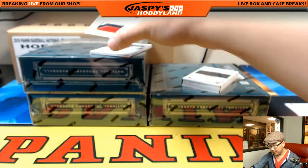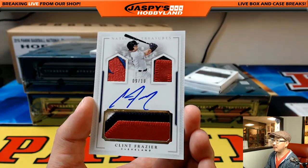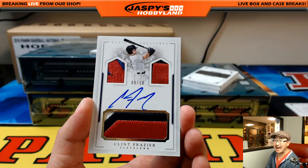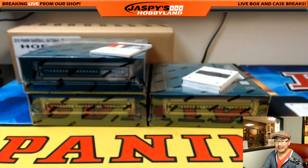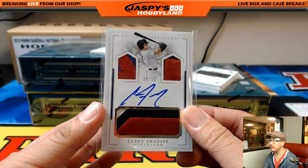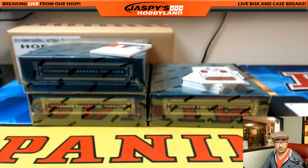Nice Clint Frazier, 9 out of 10, triple relic right there, jack-o'-lantern face, 9 out of 10. Clint Frazier — that was the guy they traded to the Yankees for Andrew Miller. Supposed to be one of their top prospects too. That's kind of a big move. Clint Frazier goes to Brian Sawyer. Nice.